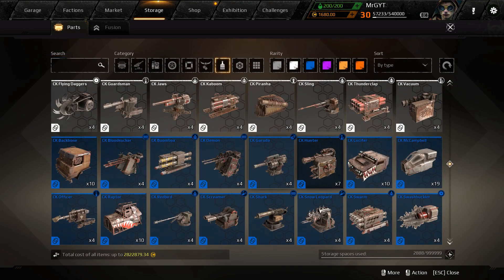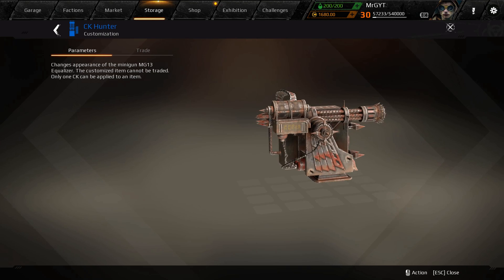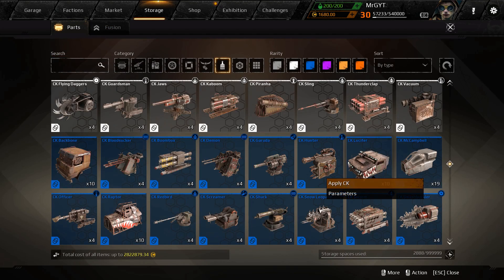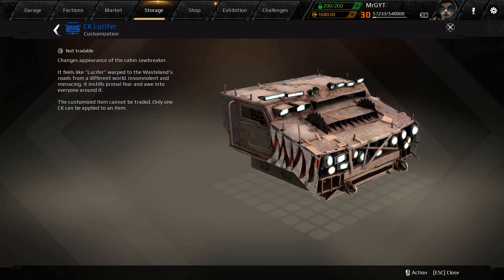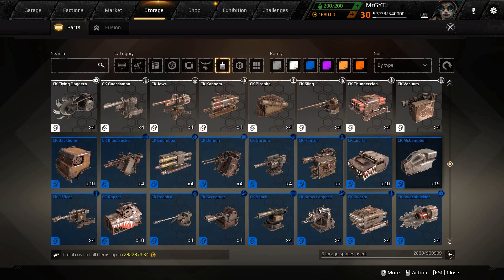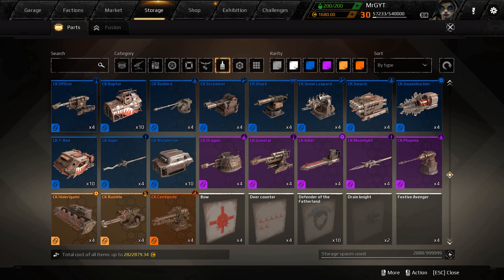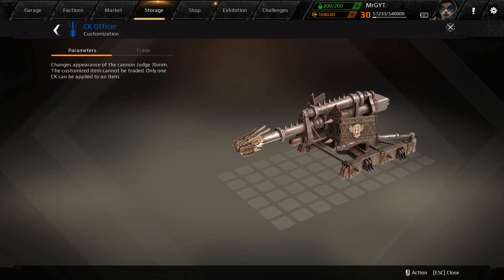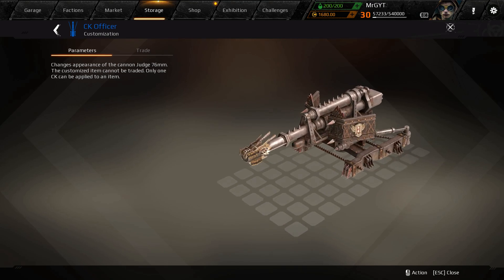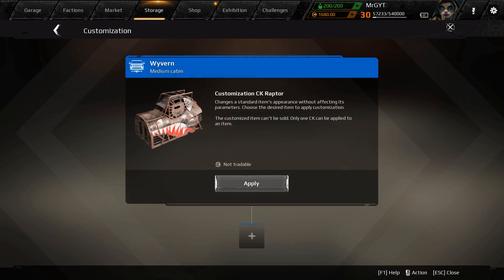CK Hunter — another Equalizer one with a lot going on compared to others. Here's the cab for the Jawbreaker — yes, all the headlights do turn on; I did a video on these if you want to check it out. The Growl looks like a jet fighter. There's another Judge one with so many things going on — some of these are a lot more busy than others.